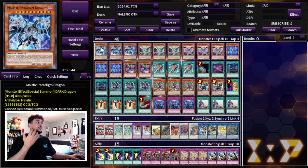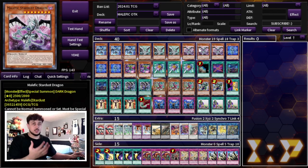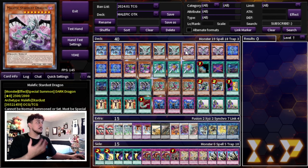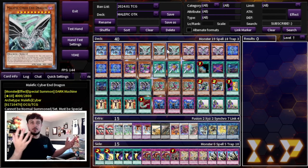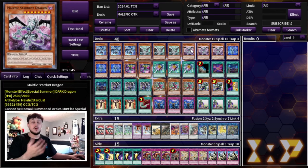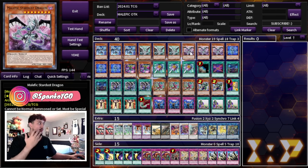We're playing three Malefic Paradigm Dragon, three Cyber End Dragon, and three Malefic Stardust Dragon. All these Malefic monsters are important to max out on — these are essentially how you're going to win your games. Cyber End is 4k, Paradigm Dragon is 4k, Stardust is 2500. These monsters are really big beaters. With a lot of cards in the deck you'll be able to break boards and then push for a lot of damage.